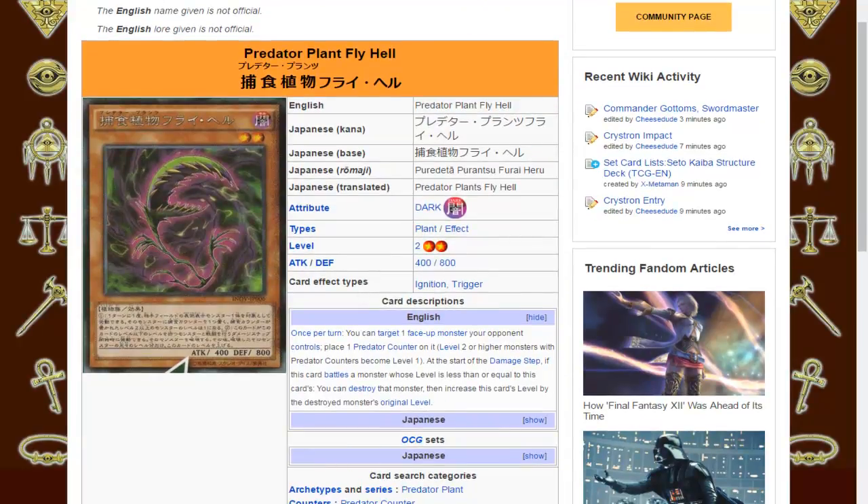Once per turn, Ignition Effect: you can target one face-up monster your opponent controls and place one Predator Counter on it — which is a new counter that the Predator Plants use. Level 2 or higher monsters with Predator Counters become Level 1. Interesting ruling immediately.